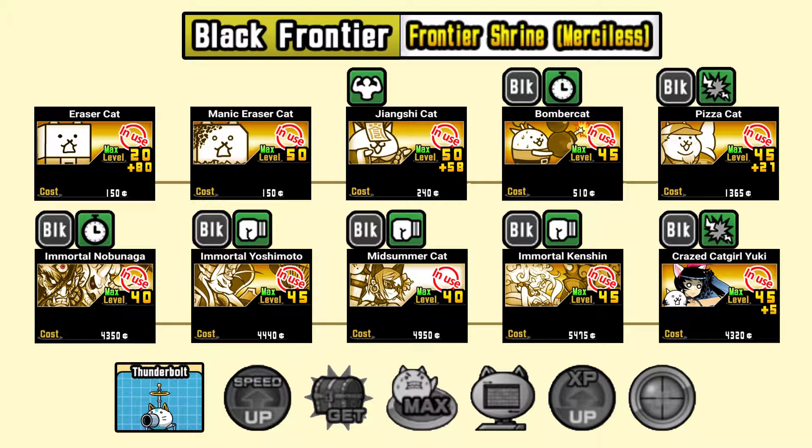We'll use Pizza Cat due to the relatively low cost, which makes him great for holding back enemies early in the stage. It is unlikely that you have the same Ubers shown in this lineup, so you will need to search through your cats using a filter to fill the remaining slots.